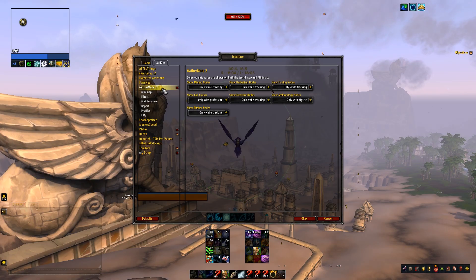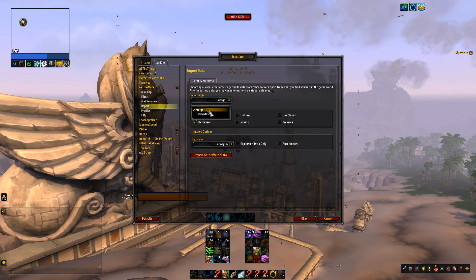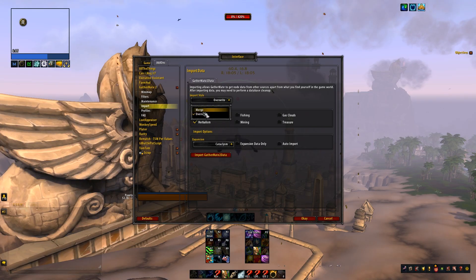It's just a database that you import into GatherMate, and I'll show you where to do that real quick. You go into your interface, then addons, then GatherMate 2, and for import you can overwrite herbalism, then you pick your expansion right here and you click import. Overwrite will just put it into your database and give you all the nodes, but merge will combine the two.